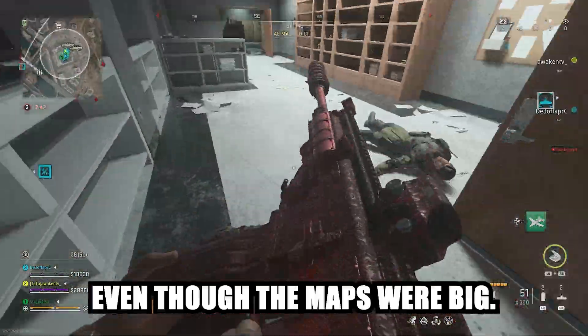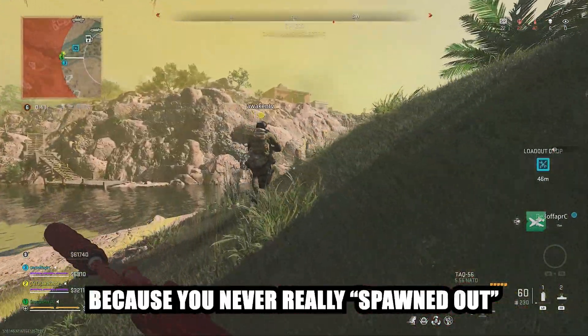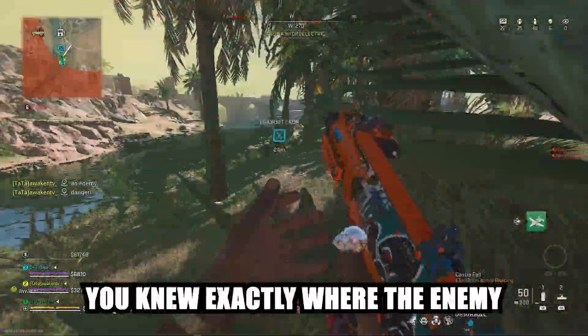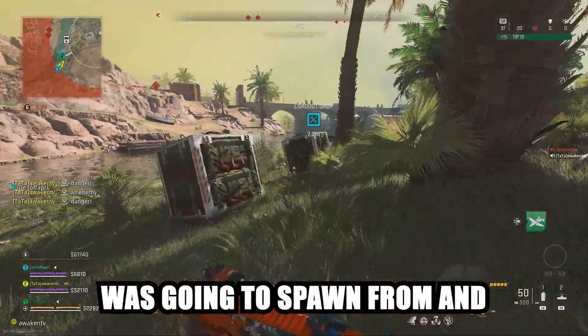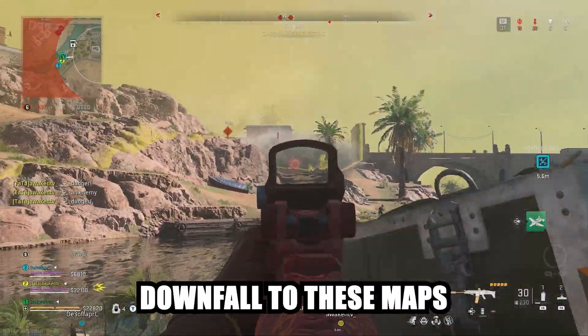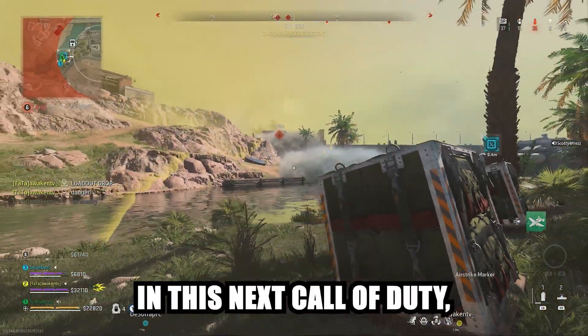The spawns were sticky, meaning they didn't flip right when an enemy sneezed towards the spawn. Even though the maps were big, it didn't feel that way because you never randomly spawned behind someone. They weren't random — you knew exactly where the enemy was going to spawn from, and it wasn't from your flag.